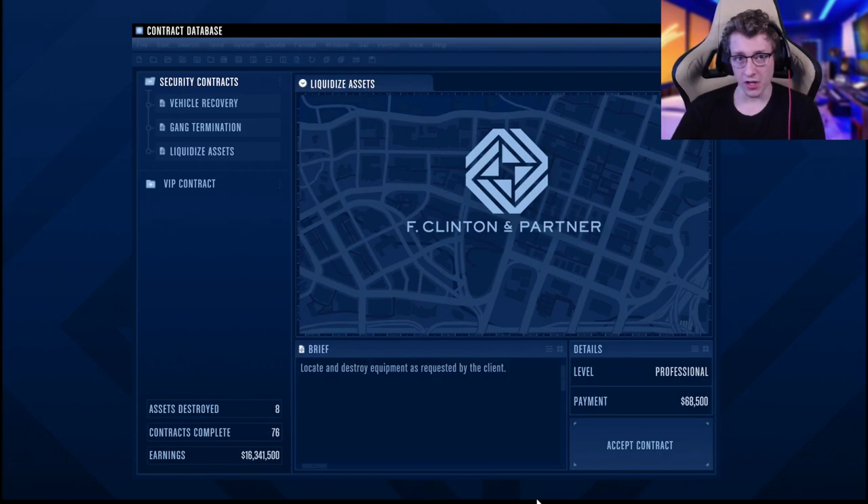If you want to do the best missions, here are the good ones. First, vehicle recovery — for the most part it's quite easy; you steal a vehicle out of a garage and deliver it to the safe house. The only time it becomes painful is Humane Labs — if you get that one, just load into a new session and skip it. Gang termination is another very easy one: just pull out your Sparrow, nuke a bunch of people with missiles, and you're done in three or four minutes. Rescue operation is still my favorite — kill a bunch of people, pick up the client, deliver them. Valuable recovery is also a good one: grab the valuables and bring them back to the safe house.